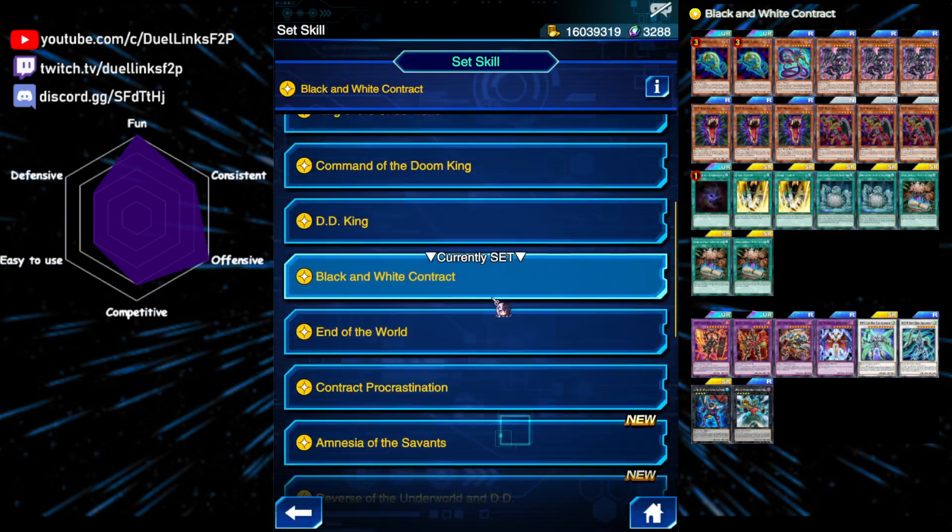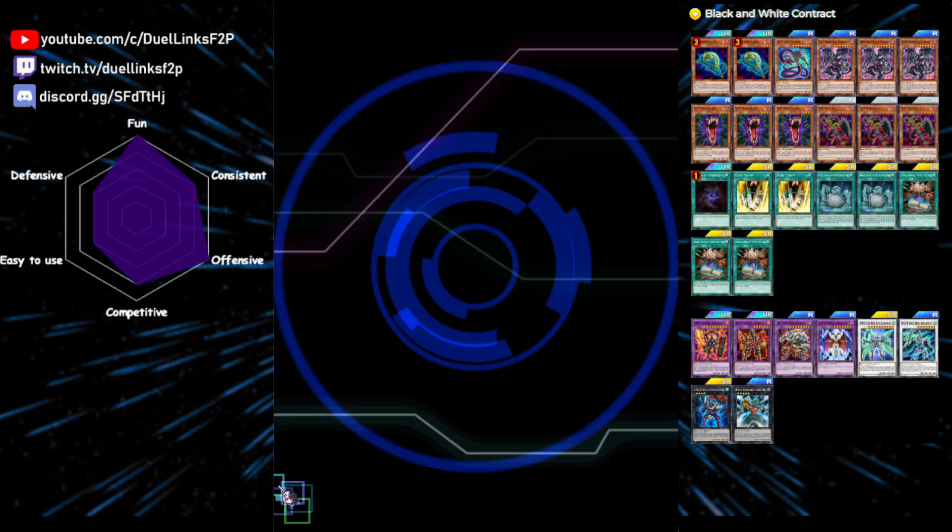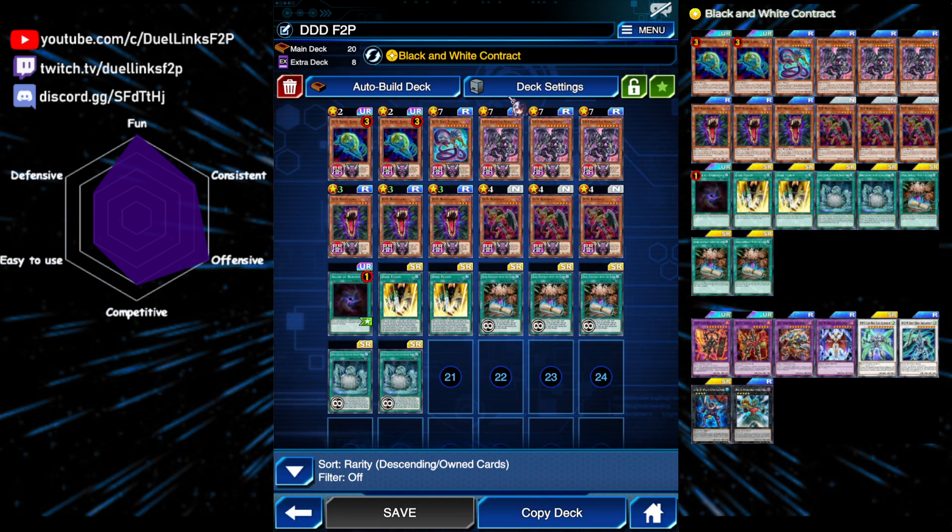For the skill, there are actually quite a few skills you could play with this deck because it's quite flexible — we don't need Command of the Doom King. I'm playing Black and White Contract. This can be used by sending one dark contract card from your graveyard, then selecting one of these effects to apply on a monster you control: the monster becomes a tuner, becomes level 4, or becomes level 8. Usually you will be using the first effect to make a tuner so you can make both synchros in a single turn. Also, this skill can only be used in a deck and extra deck that contains at least one monster and no monsters other than DD monsters — that's why, even though we could theoretically play generic links, we are not.